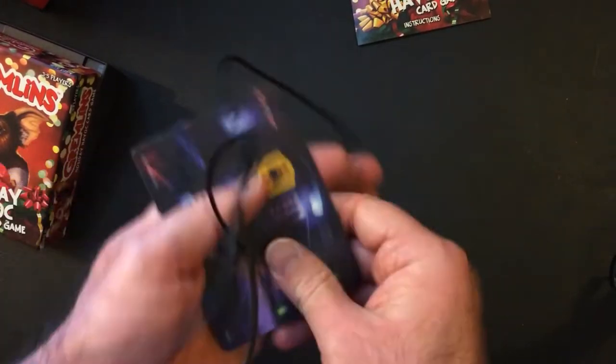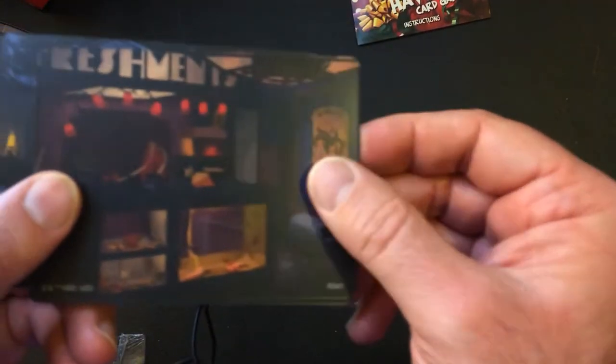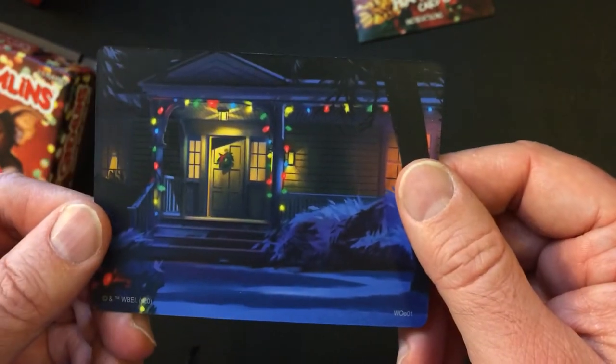So I've got some locations here. There's Barry's Tavern — they're really thin but they look pretty good. There's also Freshments, a Candy Store, and the House. I guess you would set up with four players like so.